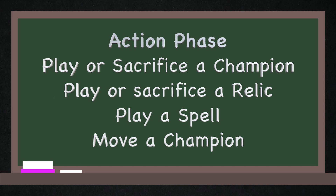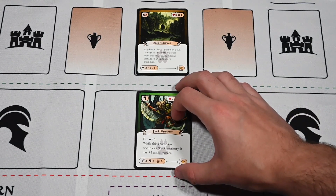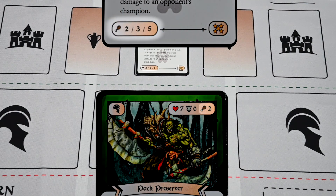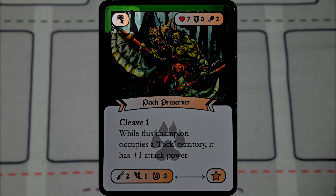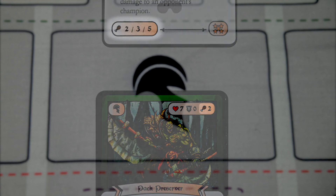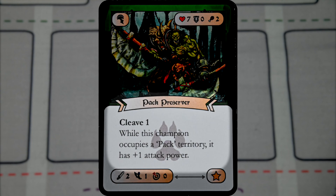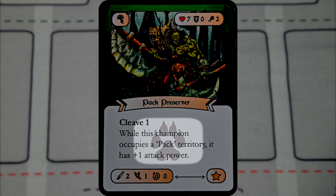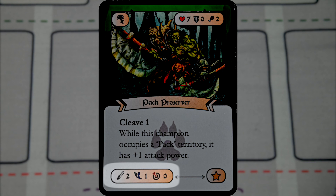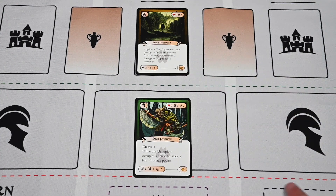Now we move to the first action phase, where actions can be done in any order. You may play or sacrifice champions below your territories in play, as long as their total hunger does not exceed the territory's food supply. A champion card has its symbol on the top left. On the right, like the territory card, they have health, armor, and food requirements. Your territory needs enough food to support all champions under it, and you can never have more than three champions on a territory at a time.